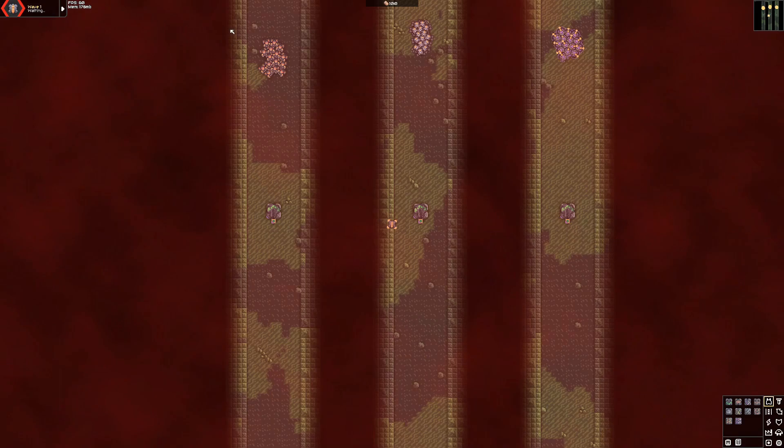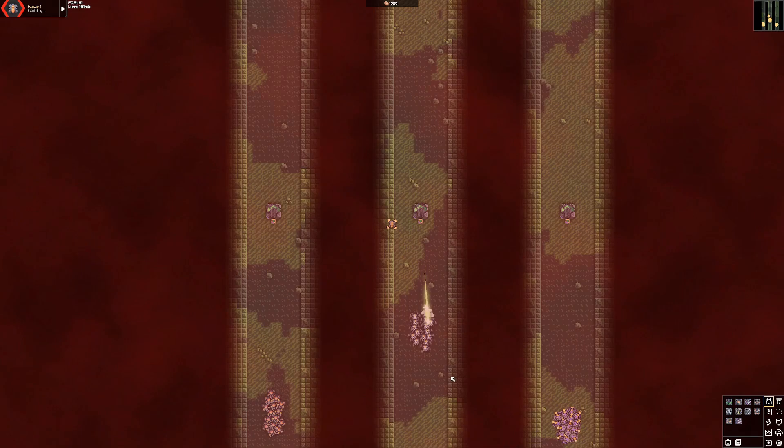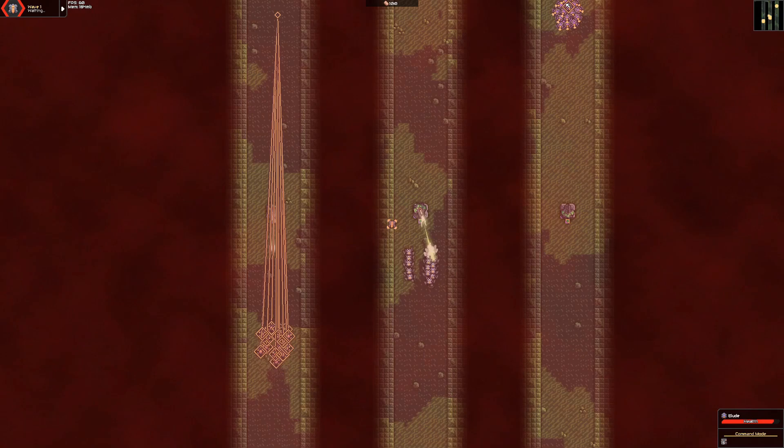Now, what happens when a group of T1 units tries to ignore a turret? Notice how the rotation speed of the turrets causes the DPS to drop a lot as things go around them. Also notice how no units at all died — even the mechs, which were the worst at walking past turrets. These entire groups can do multiple passes safely. The turrets have no stopping power if you have any amount of T1 stored up.